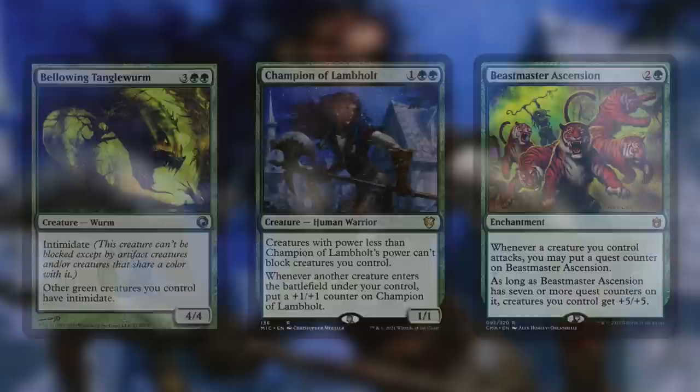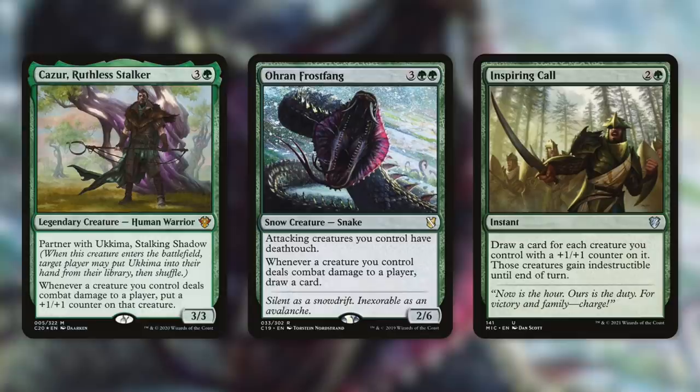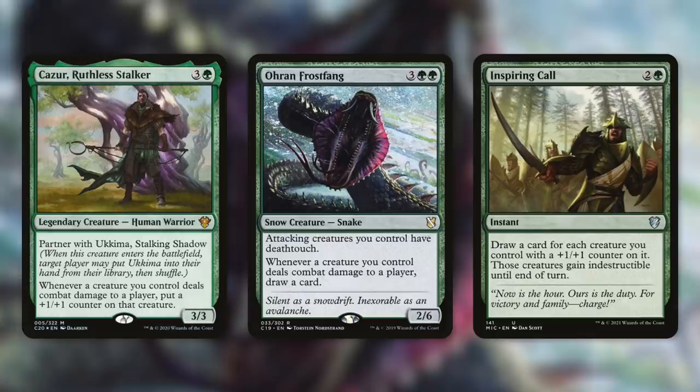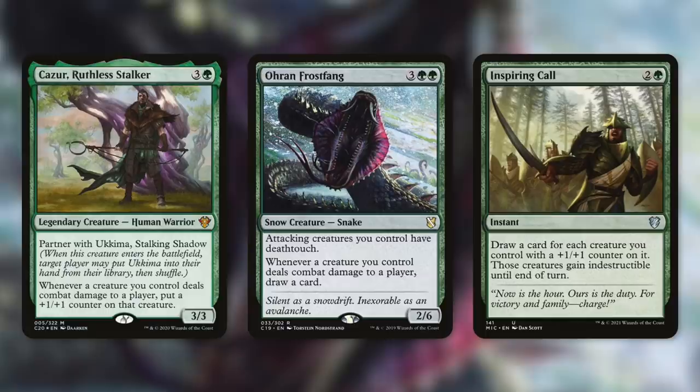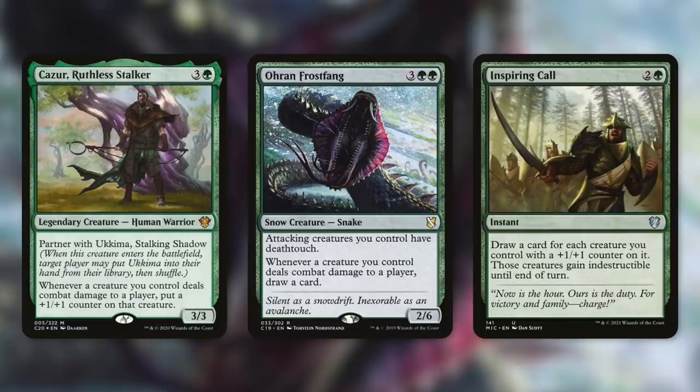This commander is pretty disgusting. Let's talk about Kaza Ruthless Stalker, Ohran Frost Fang, and Inspiring Call. The Ruthless Stalker says whenever a creature you control deals combat damage to a player, put a plus-one counter on that creature — so on top of getting lands when our creatures hit, we get an additional counter every time we hit. Ohran Frost Fang says attacking creatures you control have deathtouch, and whenever a creature you control deals combat damage to a player, draw a card — deathtouch makes it harder for opponents to block, and the card draw is huge. And Inspiring Call draws a card for each creature you control with a plus-one counter on it, and those creatures gain indestructible until end of turn, protecting your army while drawing an insane amount of cards.